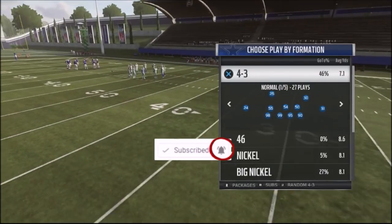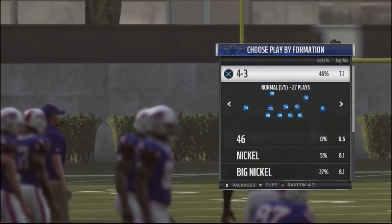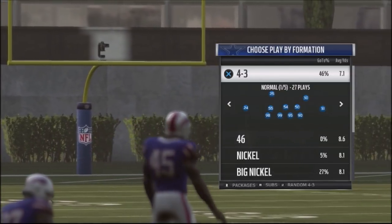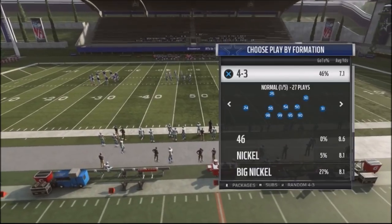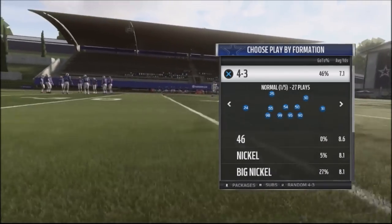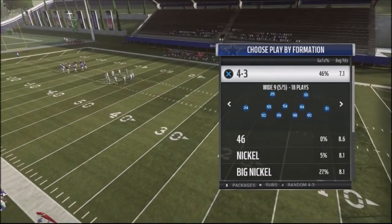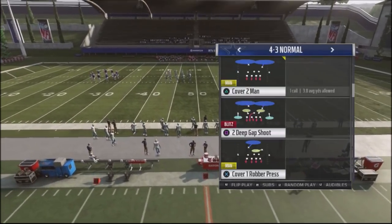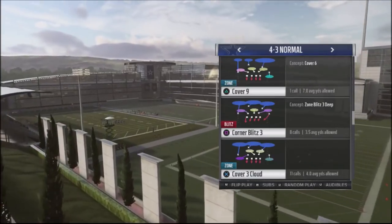I want to talk about a defensive formation I've been running online that I've been pretty successful with. It does cause your opponent some problems — it's very hard to read this defense in terms of how I'm going to be attacking, whether with coverage, man, or different types of zones. It puts me in a position where I can bait someone into making a bad play and getting a turnover. It's going to be out of the 4-3 Normal. I've done variations of the 4-3 Under, the 4-3 Over, and the Wide Nine, but the 4-3 Normal is one of the most in-depth defensive formations in the game — it has a lot of flexibility, a lot of different blitzes, and a lot of different plays you can throw into your scheme.